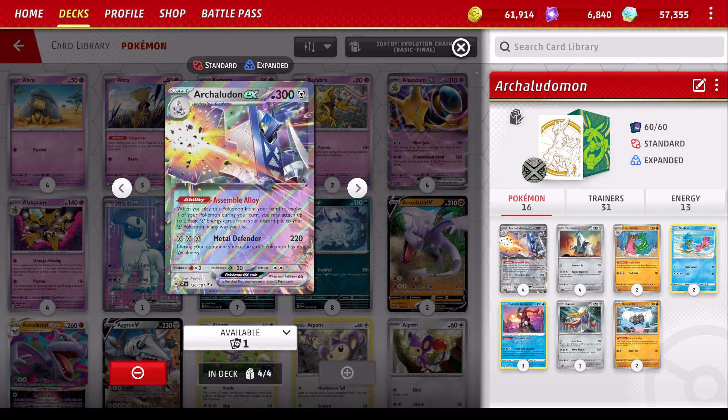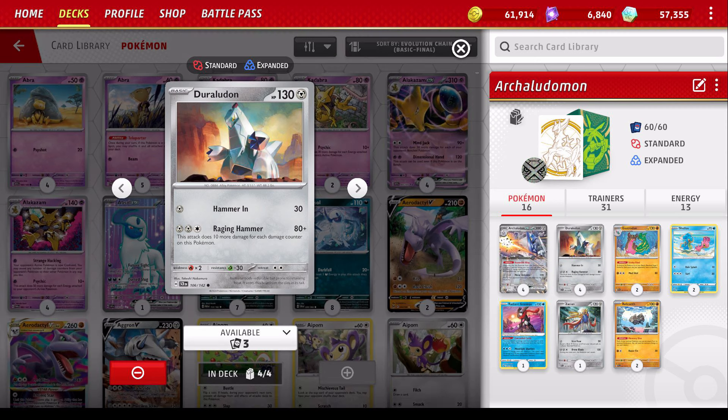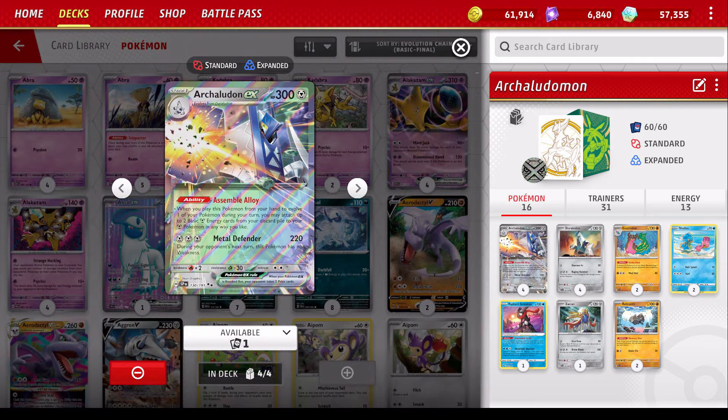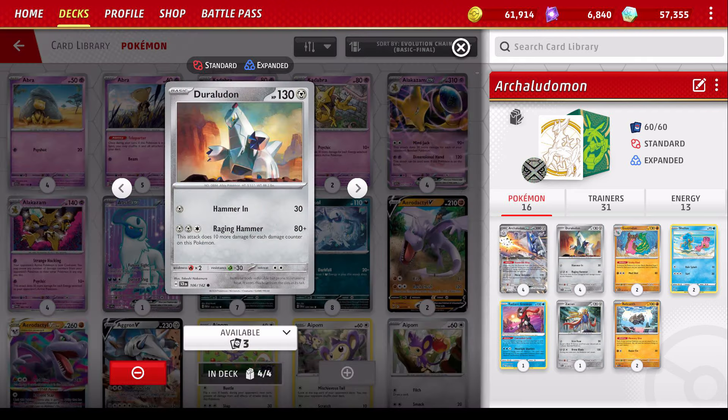But there's even more cool tricks you can do with this guy. Combining this with the Duraludon from the first Scarlet and Violet set or one of the earlier ones. Rage and Hammer, 80 damage plus 10 more damage for each damage counter on this Pokemon. If we can use this attack and they hit this guy and don't kill him, let's say they do like 250 damage on him or something, then all of a sudden we can hit for like 330, 340. You can do crazy damage with this sort of outrage combo. It's been around since Gen 2, you could say.